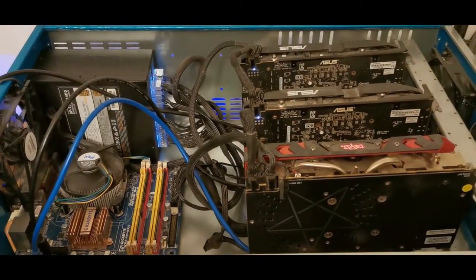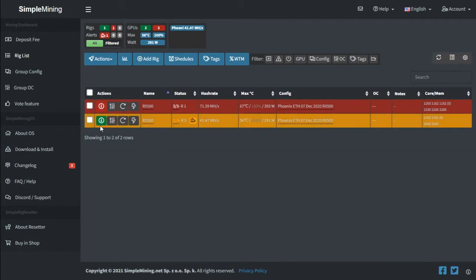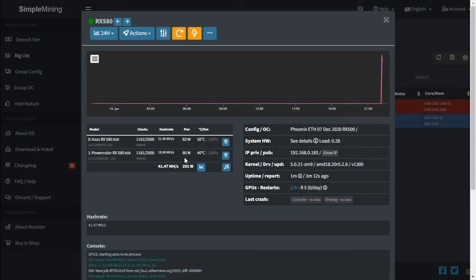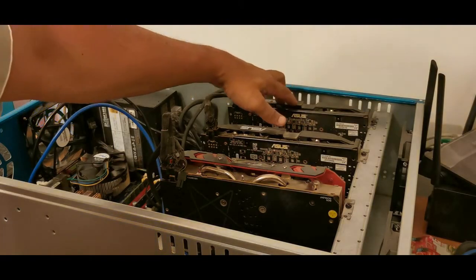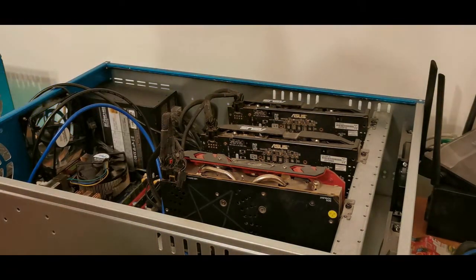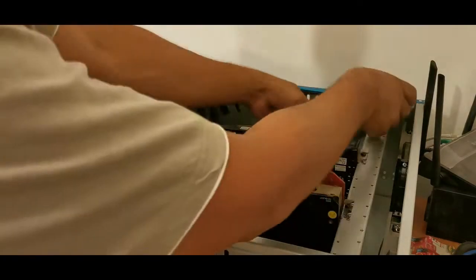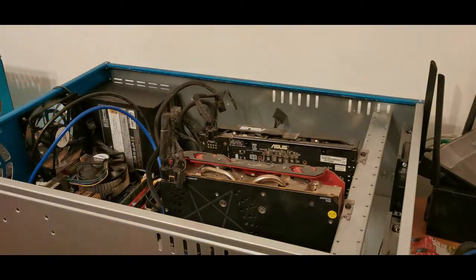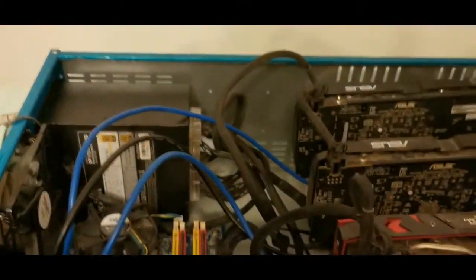Let's get back into the SMOS monitoring side of things and see if we can see both cards. We can still see both cards, so the one we unplugged might have a faulty PCIe riser. Let's get that changed and see if we can get all three cards hashing away. This is the card that we unplugged — the one that wasn't being seen earlier. We're going to change the riser cable and see if we can see it in SMOS.